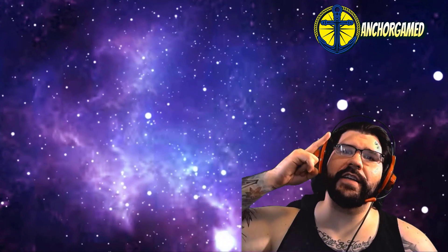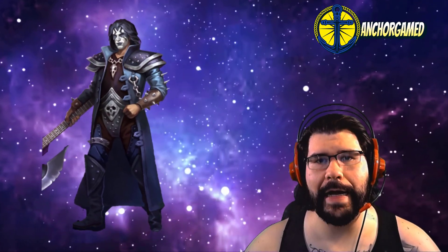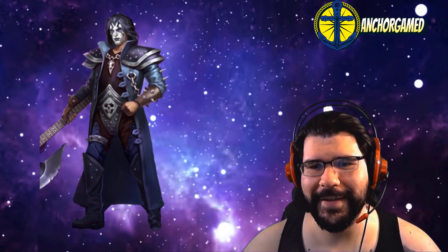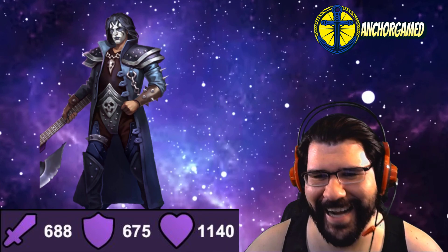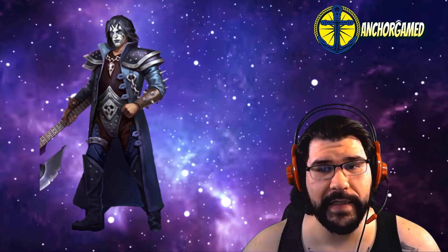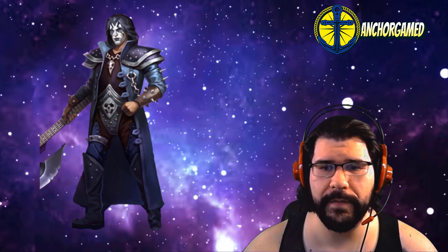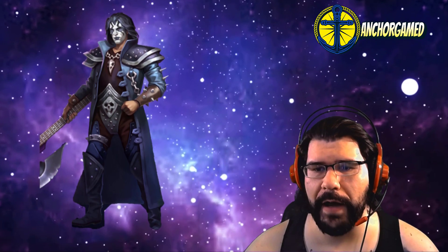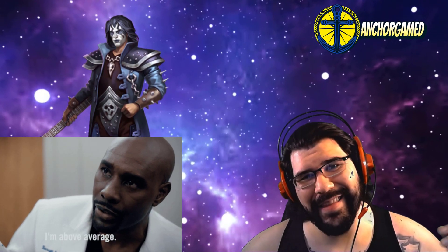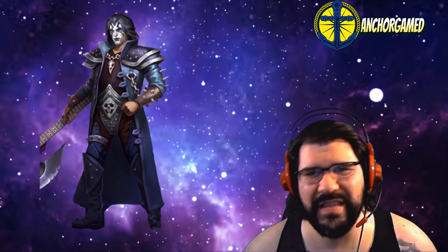Thanks so much for checking out the channel today. We are doing a brand new hero breakdown on Costume Bertus. This guy is absolutely stunning — some might say that he rocks, literally, he rocks. He's got 688 on his attack, 675 on his defense, and 1140 on his health. Statistically the attack power is pretty okay, nothing too crazy. Defense is about average, health total about average — his stats are about average for a four-star, not too bad, a little bit higher attack power than normal for the four-star range.